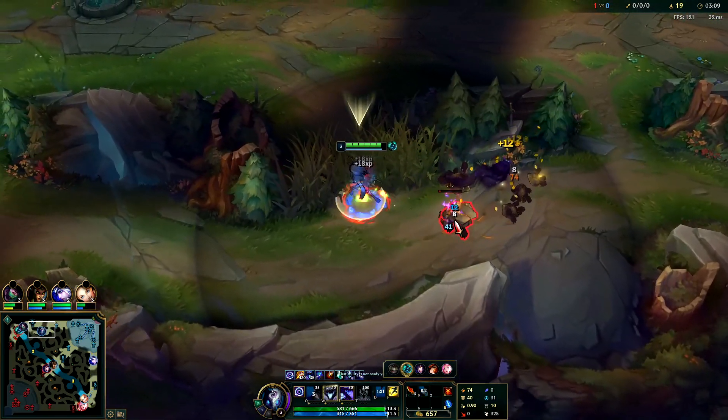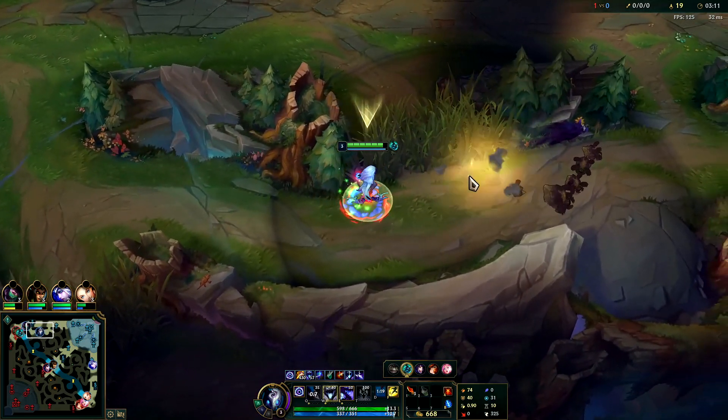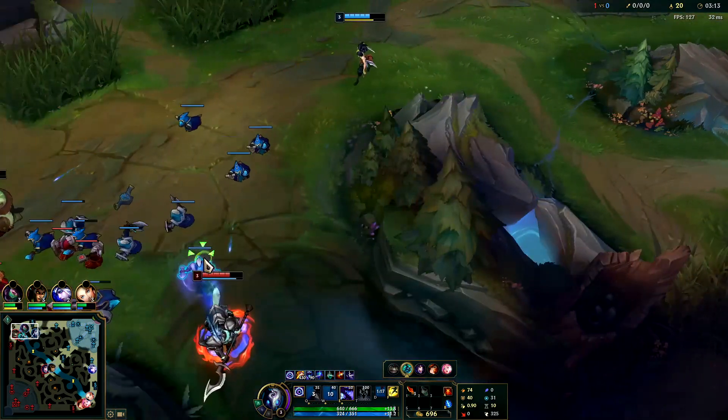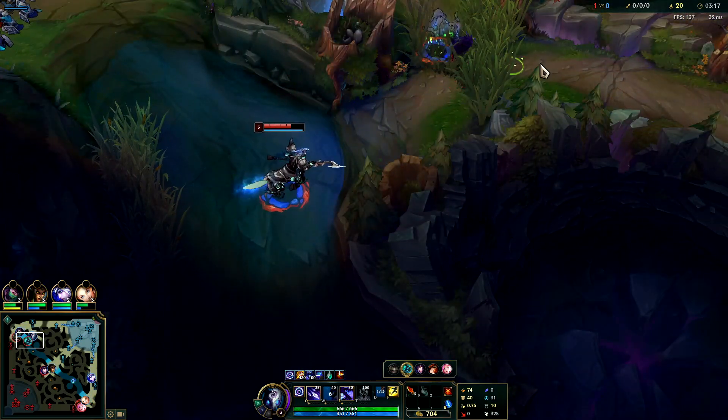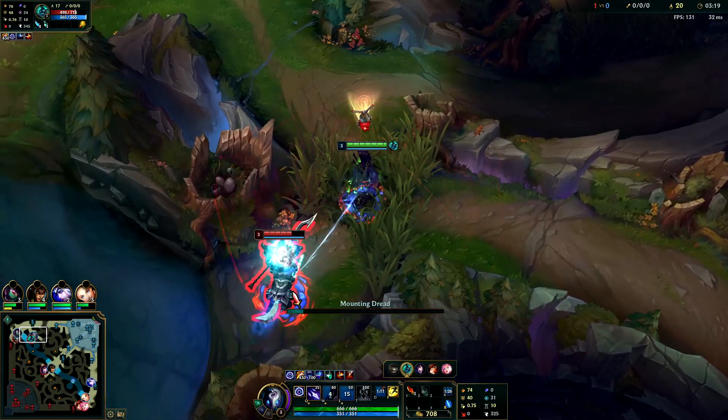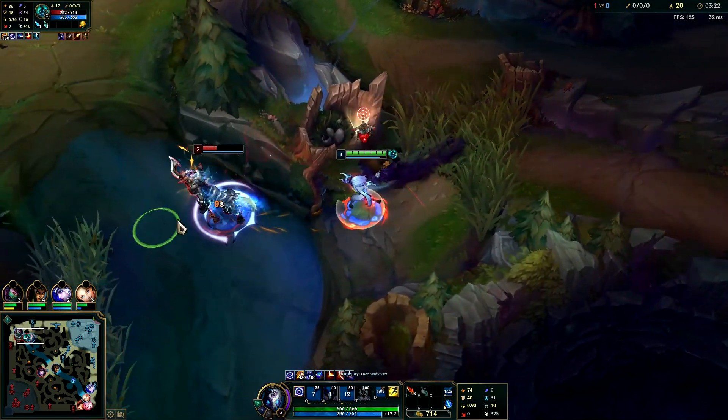We've done a 5-camp clear, we're pretty much full HP, and we should be able to fight on Scuttle Crab. We're going to let him get to it first — and Q straight into him.